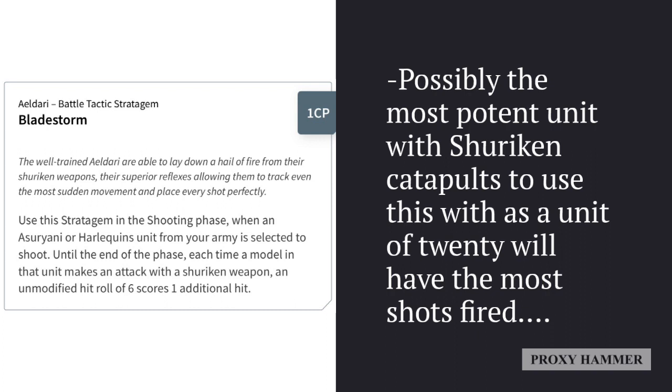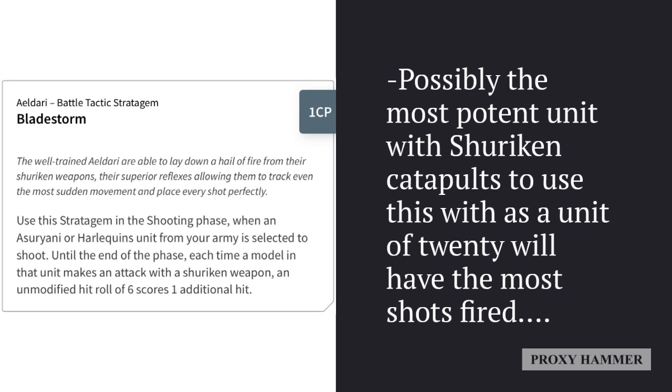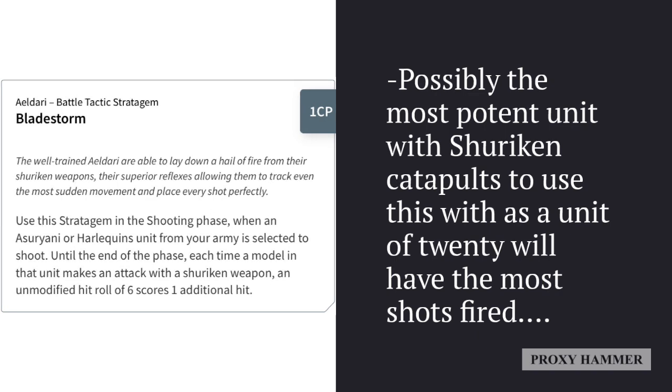A lot of people might say Dire Avengers are a much better target with Hail of Doom, and yes, Hail of Doom is very good with Dire Avengers. But Bladestorm is also effective on Guardians. Even though Dire Avengers are honestly a better unit in general, using Bladestorm on a unit of 20 guardians is not a bad idea. In fact, in a lot of cases a unit of 20 guardians with Bladestorm and the right buffs — even in a Hail of Doom list — can get very close to, if not outcompete, Dire Avengers for damage. Point for point under the umbrella of raw firepower, they're very comparable with this stratagem.